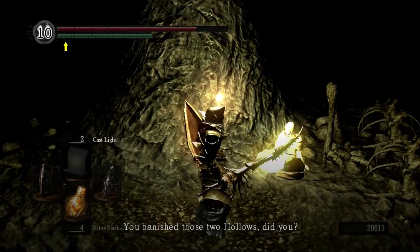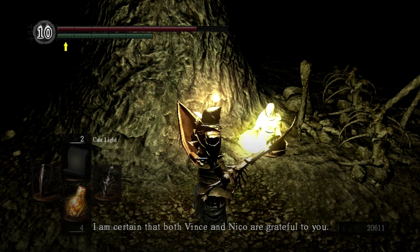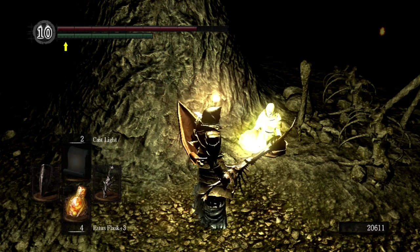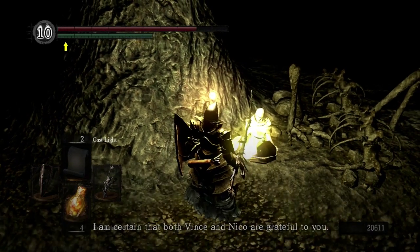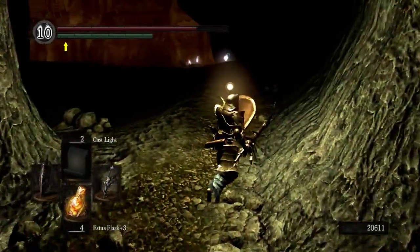Rhea says: 'You banished those two hollows, did you? It pains me to think of the trouble my failings have caused. I am certain that both Vince and Nico are grateful to you. Thank you so very much. Here — these belonged to them. You deserve them more than I.' That's all Rhea has to say.